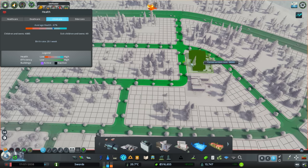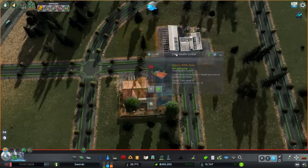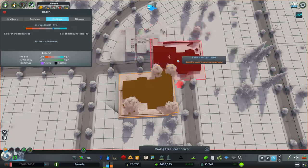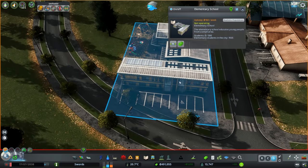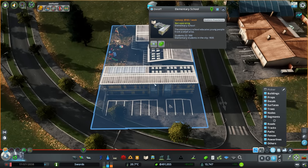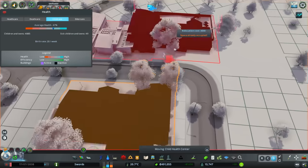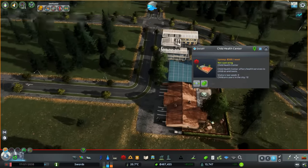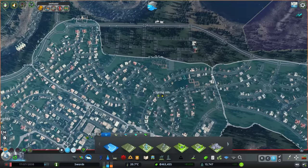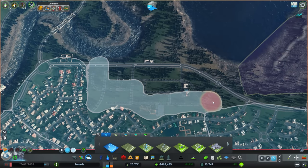I put down a child healthcare center to improve birth rates, and then an elementary school. I rearranged them because the elementary school is smaller and would work better on the bend. I also colored in that little bit of pavement to make it look more uniform. Next to it is the child healthcare center, so that's going to improve birth rates — hopefully kickstarting this little community so we get well-educated children and lots of them.